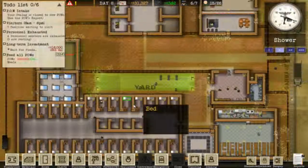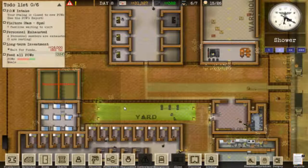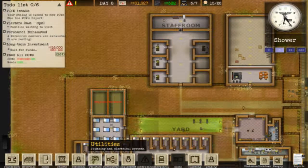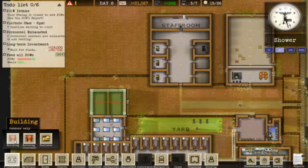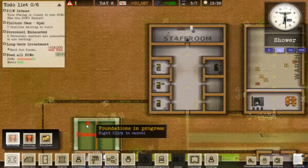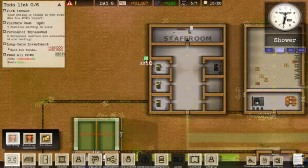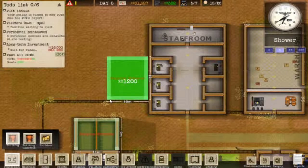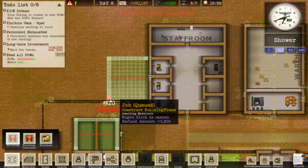We need to put a psychologist somewhere. We could build his building here. Yeah, let's do that. I don't think his room is going to really need to be big. So there. Yeah, that'll do.